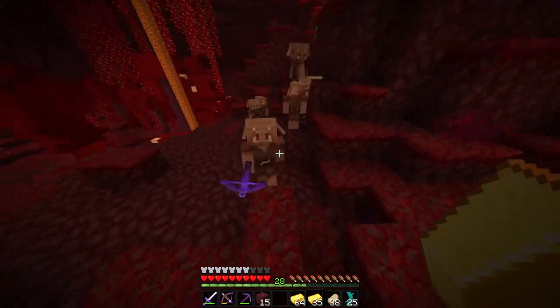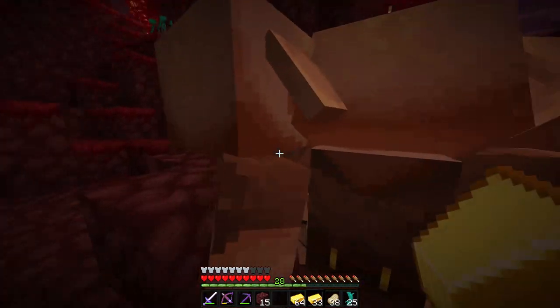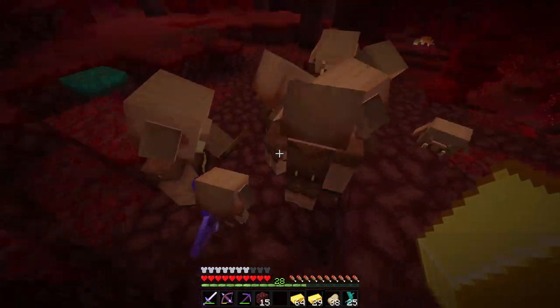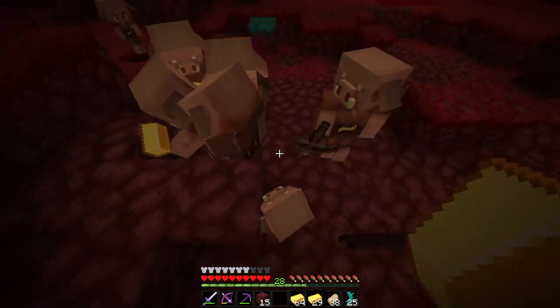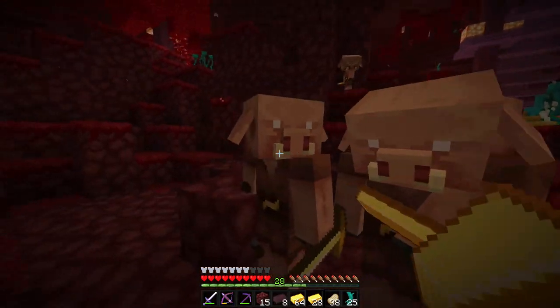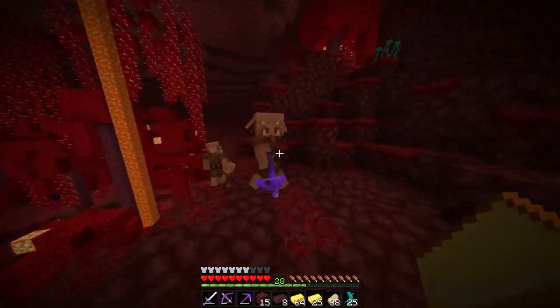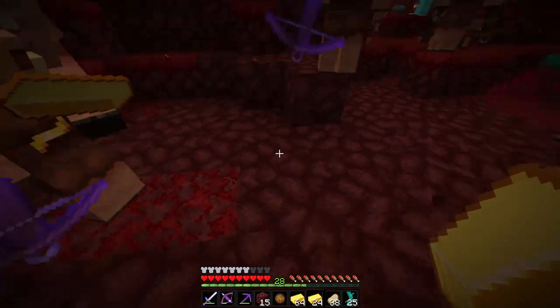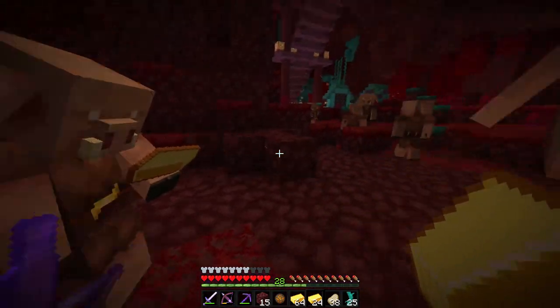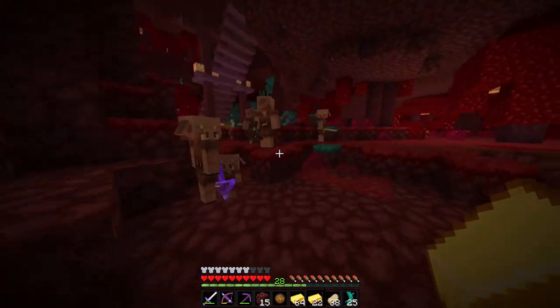There's a lot of piglins here. I can just right-click these guys with all the gold. We require water bottles in order to make potions. It's going to be a matter of giving all these guys gold. I'm going to right-click them so the small one doesn't pick them up, because they won't give us anything good for it.